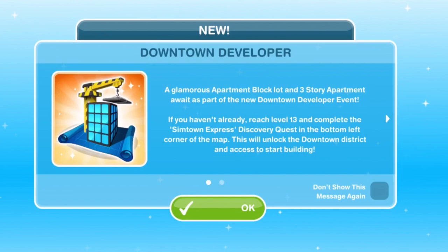When you update the game, you will get a pop-up that says New Downtown Developer — a glamorous apartment block lot and a three-storey apartment await as part of a new Downtown Developer event. If you haven't already, reach level 13 and complete the Simtown Express Discovery Quest in the bottom left corner of the map, and this will unlock the Downtown District and access to start building. You've got to have unlocked the Downtown District to start this — obviously, it's Downtown Developer.